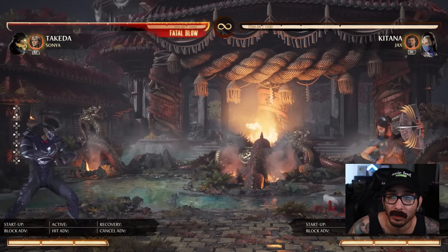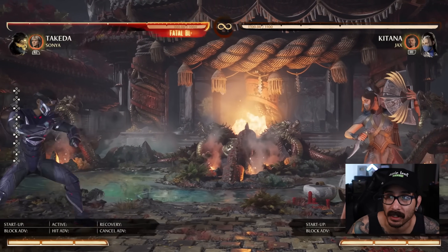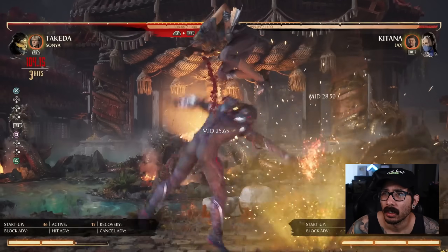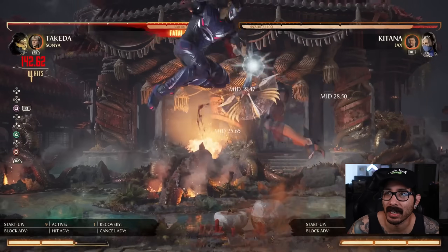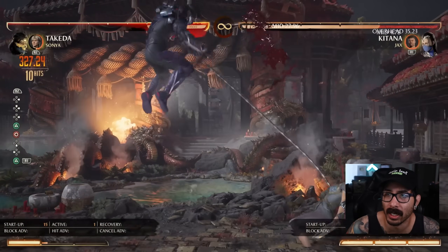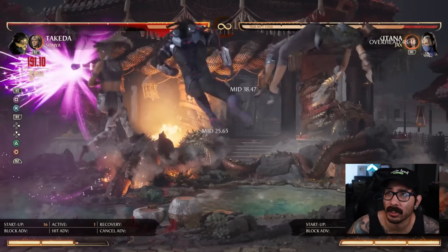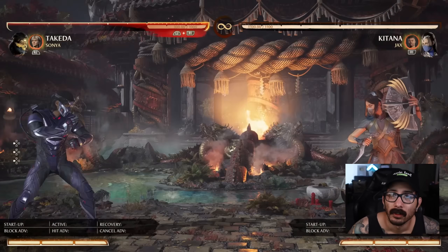With these changes alone, this makes Takeda a very formidable character now. He's super strong. His damage is through the roof. I feel like you can't have everything in these games, and that's kind of what Takeda is. His main focus is definitely offense. You can definitely play some really juicy keep-away and stuff like that.